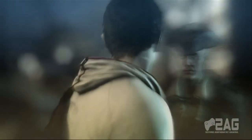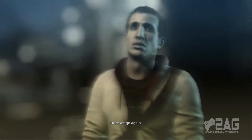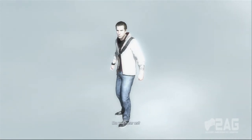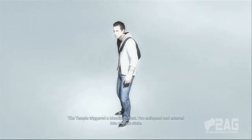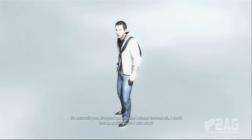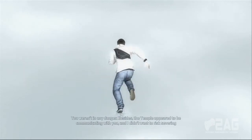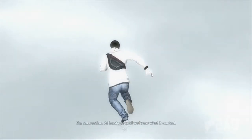What's up? Here we go again. Desmond? Do you hear us? Yeah. What happened? The temple triggered a bleeding effect — you collapsed and entered into a fugue state. So naturally you dropped me into the Animus instead of, I don't know, making sure I was okay? You weren't in any danger. Besides, the temple appeared to be communicating with you, and I didn't want to risk severing the connection — at least not until we knew what it wanted.